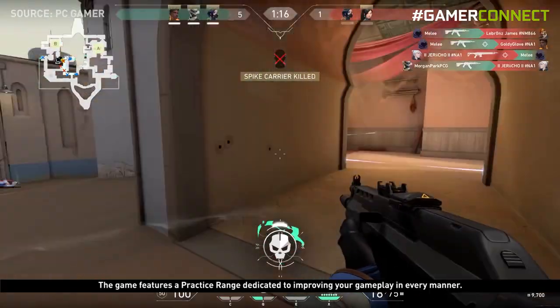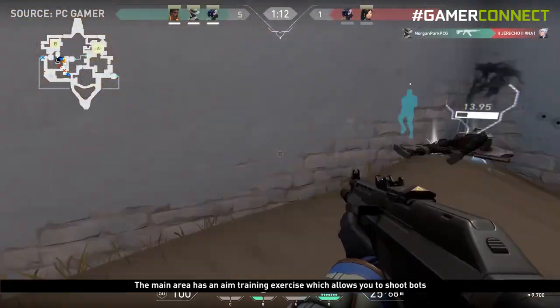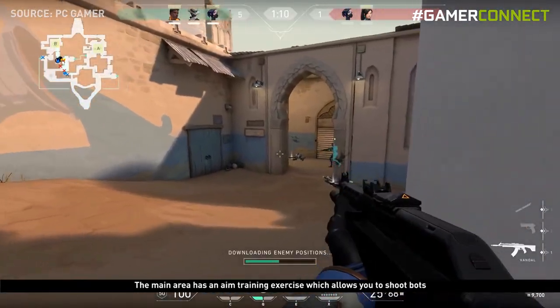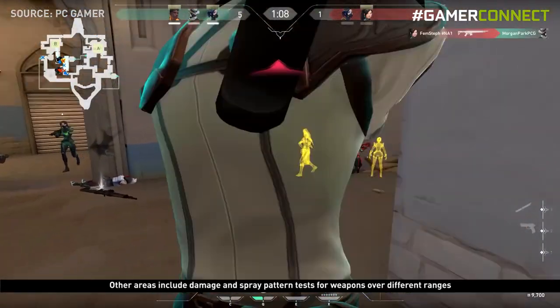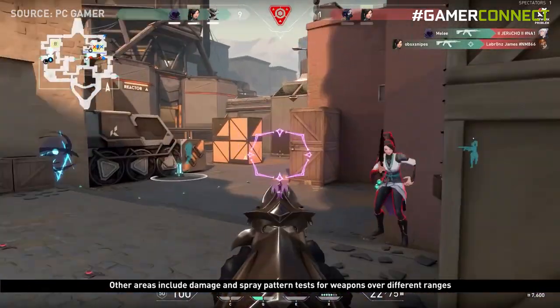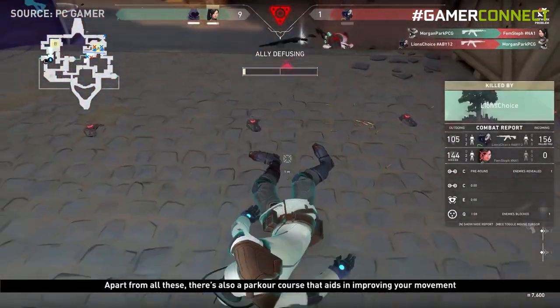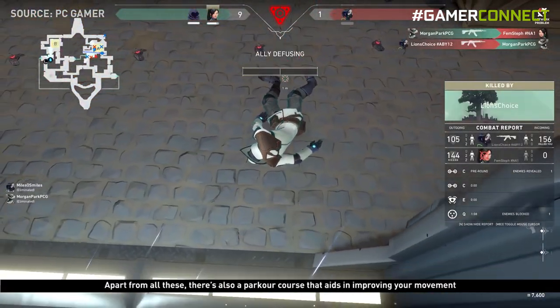The game features a practice range dedicated to improving your gameplay. The main area has an aim training exercise which allows you to shoot bots and helps increase reaction time. Other areas include damage and spray pattern tests for weapons over different ranges, a place to test spike planting and diffusing, and a parkour course that aids in improving your movement.